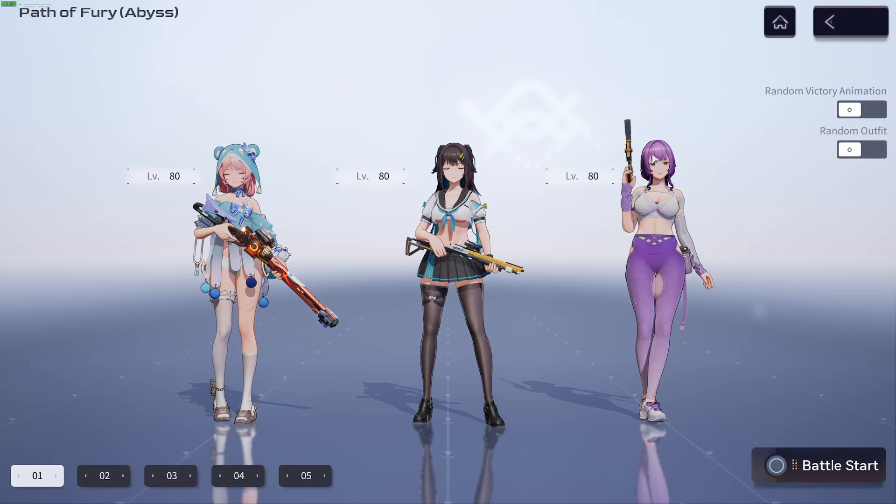First off, Enya is the battle pass. You can buy these two costumes and I highly recommend getting all of them, especially since they gave us a full refund. Let's show them all off.